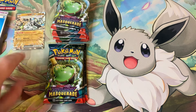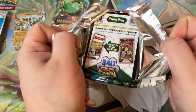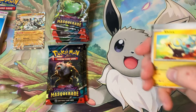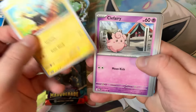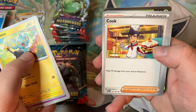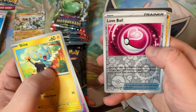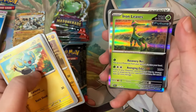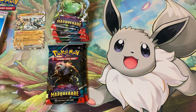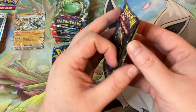I'll sleeve these up later so we can keep going. Put the good stuff up there. We got Shaymin — love Shaymin — Fairie again, Volbeat, Cook, Palafin, Tatsugiri, Love Ball reverse, Girder, and an Iron Leaves. Can't be bangers in every pack — still a good pack though, I think.